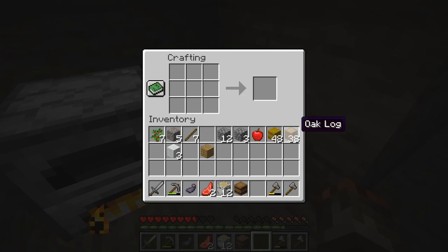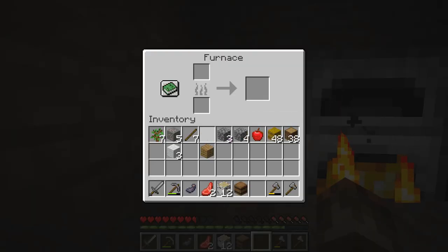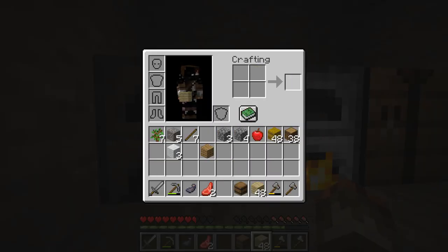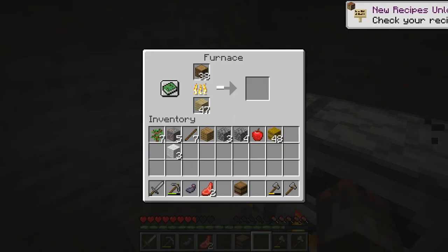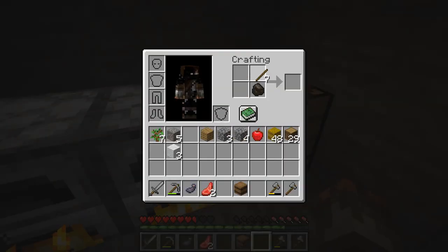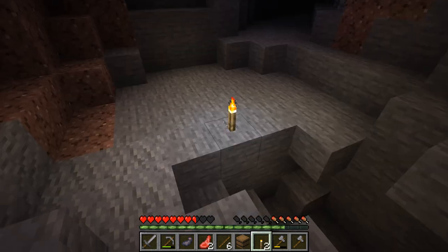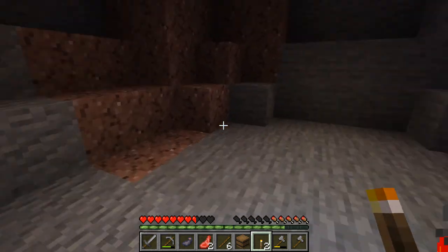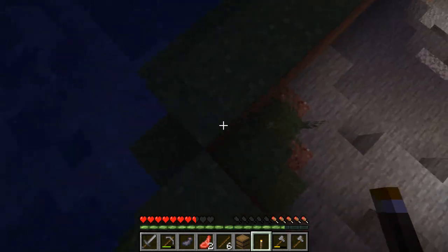We also want to make another furnace and cook up this stuff. We're going to do some wood as fuel. Let's get some charcoal going — charcoal is going to be dead useful. We've got the first little bits of charcoal, so we're going to stick some torches down here just to light up the area where we're going to live, so that mobs don't spawn directly on top of us.